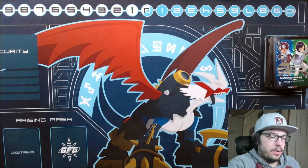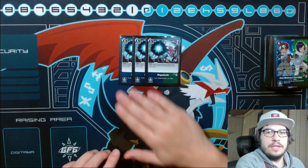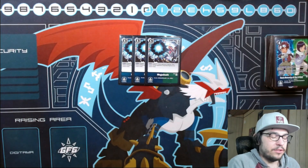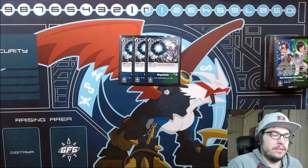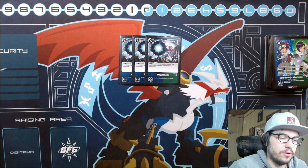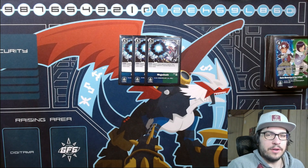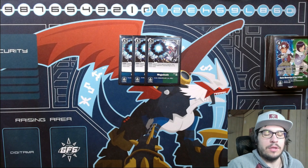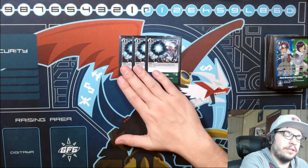Moving on to options - three Mega Death. This is the best option in the deck. Unless you're playing against something like Magnamon X antibody, Mega Death is so insanely powerful. Four does feel a little too clunky - if you get a couple in your hand it can feel really bad. Three is just a very good consistency number.